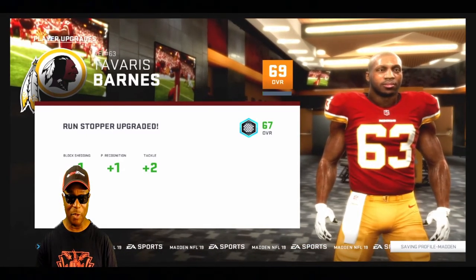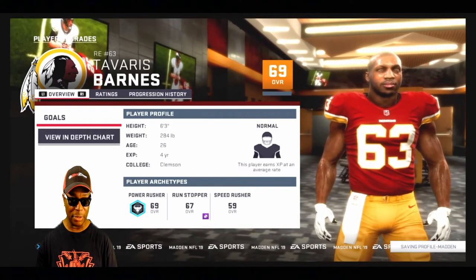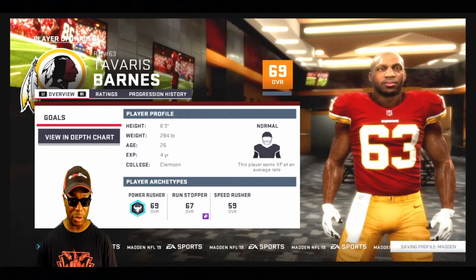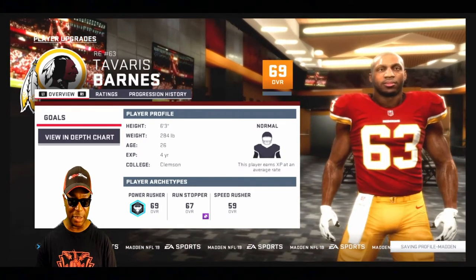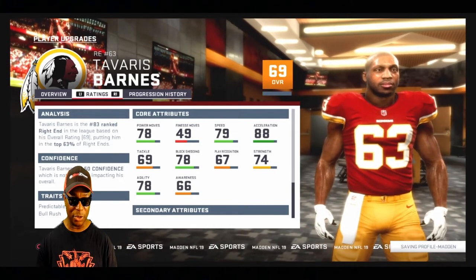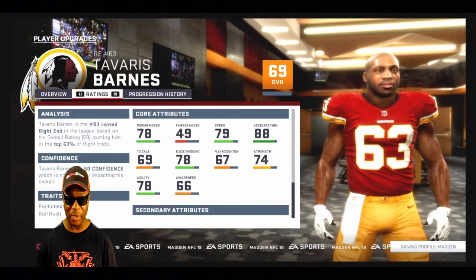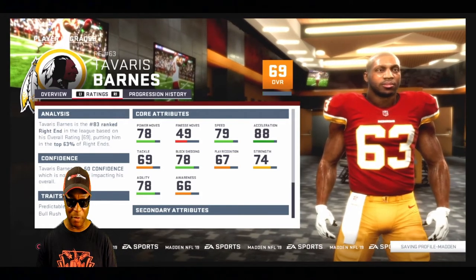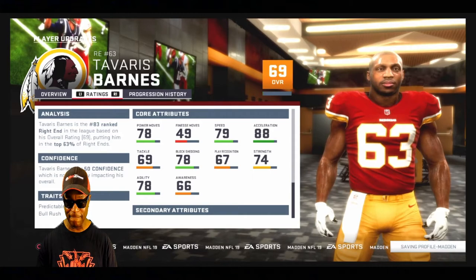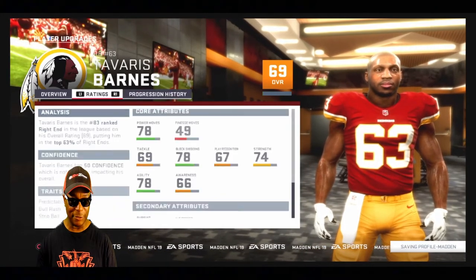Run stopper upgraded! Now he's 67 overall as a run stopper - I'm loving it. He could be 69 as a power rusher but we don't need that. He's got a 78 block shed, 78 agility, 78 power moves, 79 speed, and an 88 acceleration. He's growing, I love that.